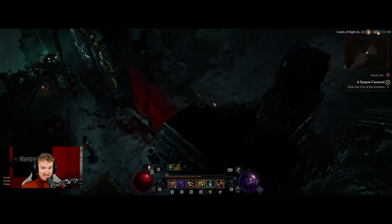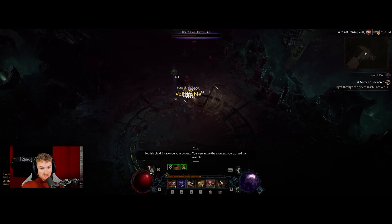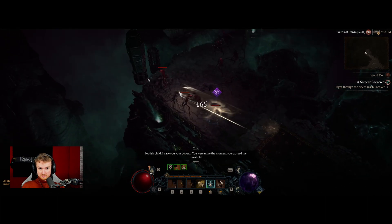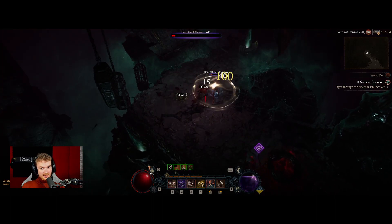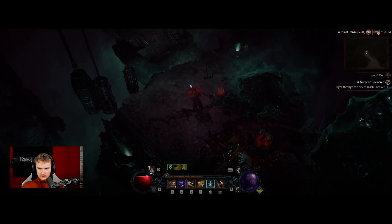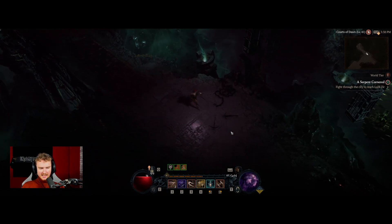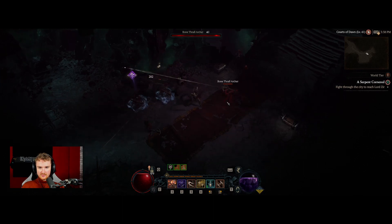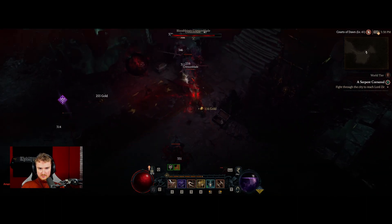Madness sounds like interesting fights to me. We get a little change of aesthetic here in the Courts of Dawn. I like the voice acting — he sounds pretty cool. Wait, is that a blood orb thing hitting me? That thing's chasing me but I can't damage it, so I actually have to keep running away from it. That's a very interesting mechanic — is that Lord Xeer commanding this orb of blood to try and prevent me from getting to him before I slit his throat with these very sharp daggers?